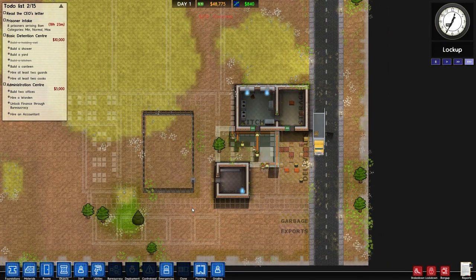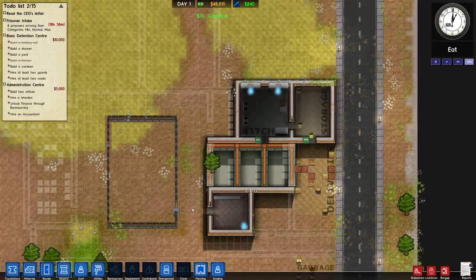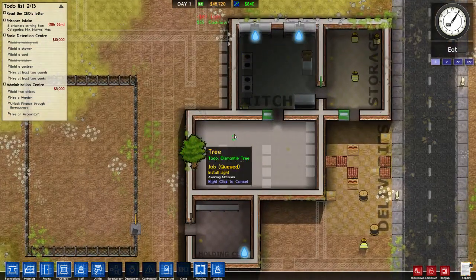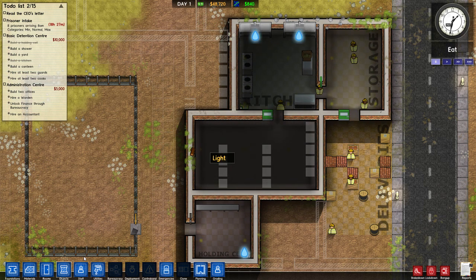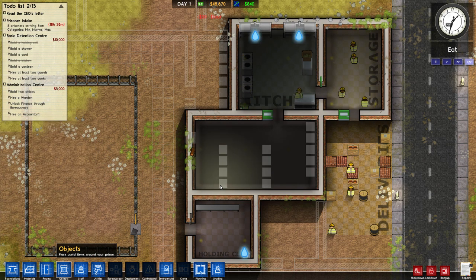We've got some food coming in, fantastic. Oh god, it's like one o'clock already - 19 hours left, and hopefully we'll get a sturdy prison. It'd be lovely if we can get these cells up in that time, but I really doubt we will. They're still dismantling that tree - this never used to be a thing. It used to be that they would have to destroy the tree first before it all popped up.